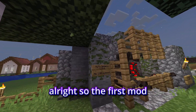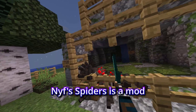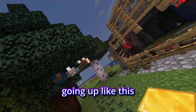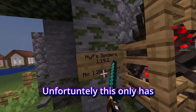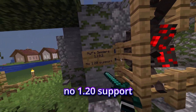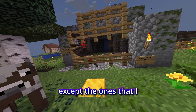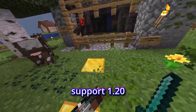The first mod we're starting off with is called NIF Spiders. NIF Spiders is a mod that makes the spiders climb up on walls instead of going up like this. It makes them way more scarier and more realistic. Unfortunately, this only has 1.19.2 support, no 1.20 support, but every other mod in this video, except the ones I announce that do not have 1.20 support, support 1.20.